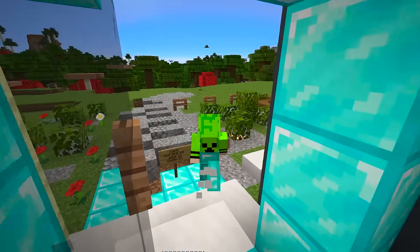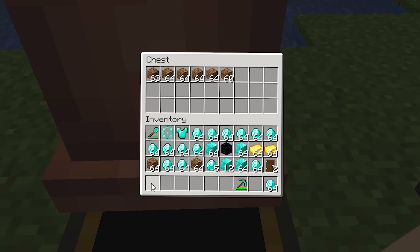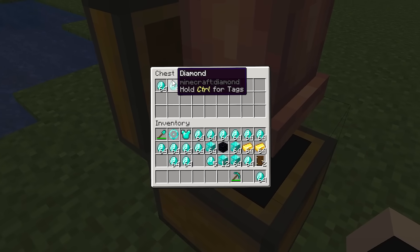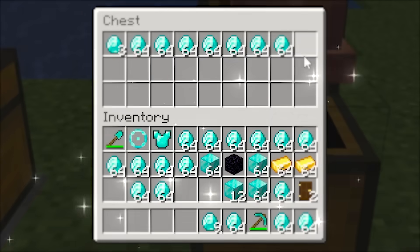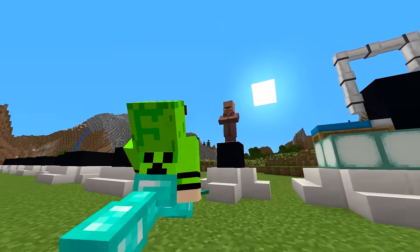Now that I have taken everything, I just need to turn it into diamonds. Let me come here and place all the dirt inside. It is already starting to transform into diamonds and is already starting to reach the other chest. After a long time, all the dirt transformed and turned into all these diamonds. But now since all of Kai's dirt is gone, I need to make my next machine.